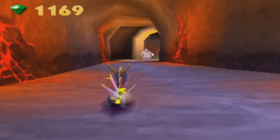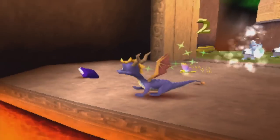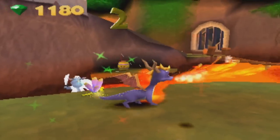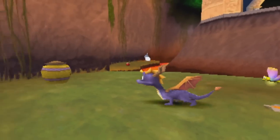Some of these enemies make really funny noises. Oh man, what was that level? Cloud Spires — those enemies do that stupid laugh. Does she talk to you? I was like, I'm not ready for this.